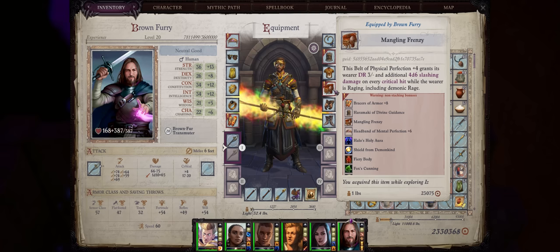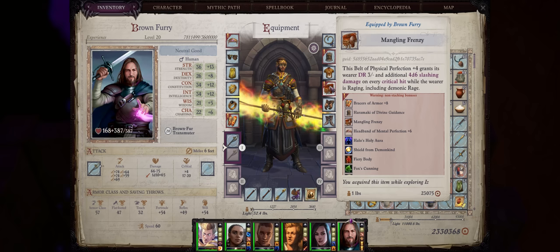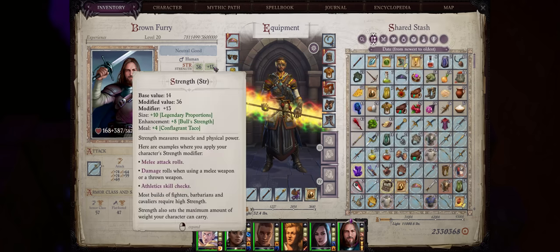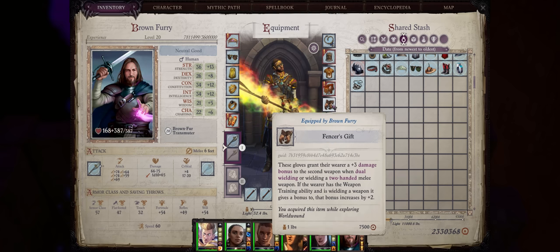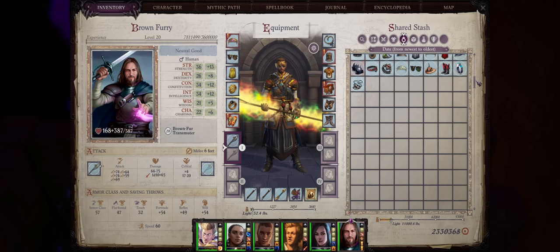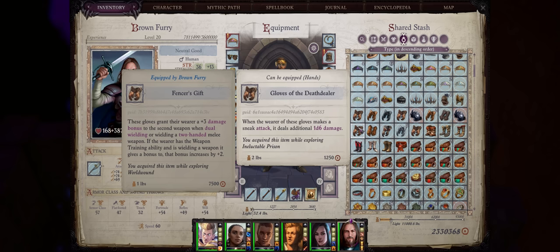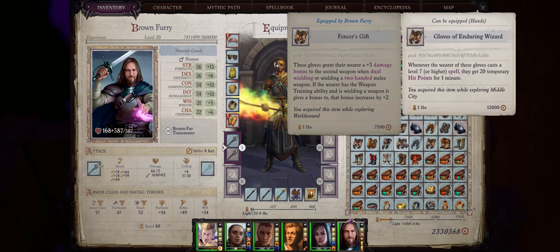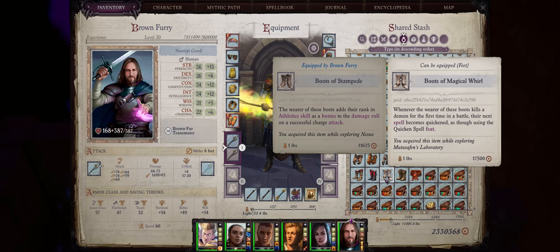For belts, you don't really need Belts of Physical Perfection plus 6 because as a Brown Fur you can increase your physical scores higher than that — plus 8 enhancement even. But early game you probably want to focus on dexterity belts, as you can already get nice strength from your own spells. Mangling Frenzy is also a nice option if you have a Skald to provide rage for your party, as the bonus damage on critical hits can be fun. For gloves, Fenster's Gift if you want extra damage. Twisted Temptation can help with debuffing the enemy, later the Gloves of Death Dealer for bonus sneak attack damage, or the Gloves of Enduring Wizard for temporary hit points when you cast powerful buffs. For boots, there really isn't anything special here.